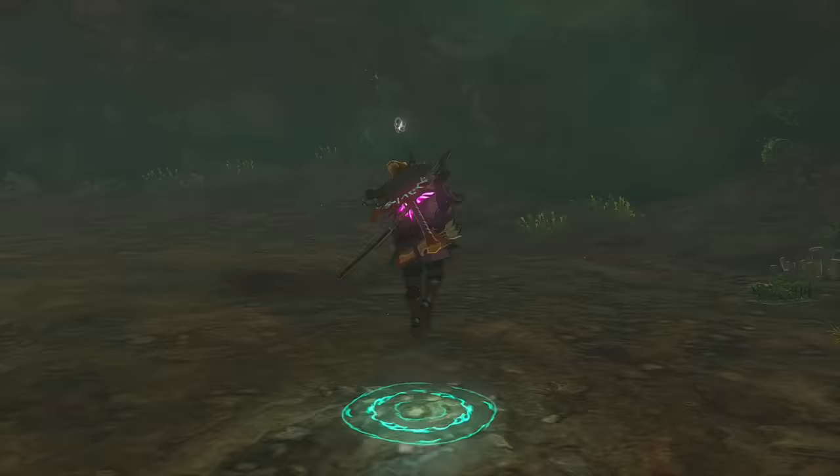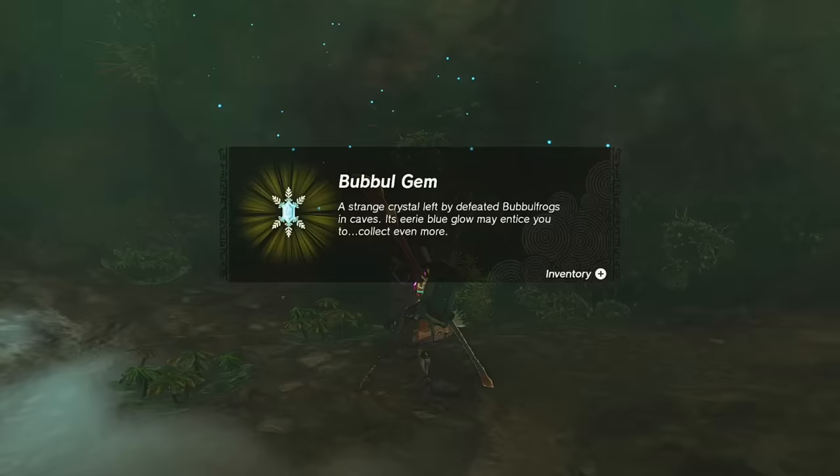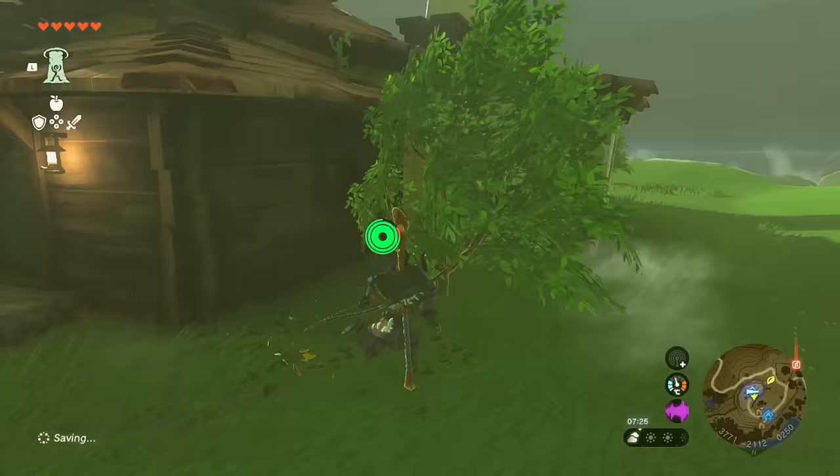There's the Barbarian Helm. Before you leave, from the platform of three, ascend once more and inside you'll find the Bubbulfrog.